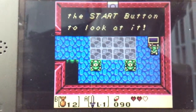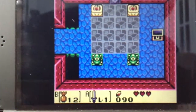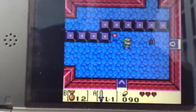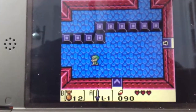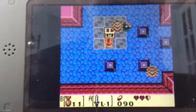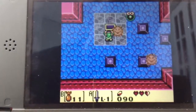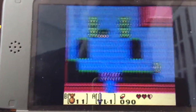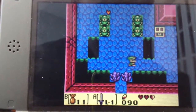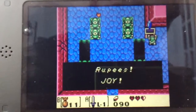You've got a map - press the start button to look at it. Then they lead you off to here. Quickly move to the left before you get hit again. Take that, loser - we get the chest and we get 20 rupees.